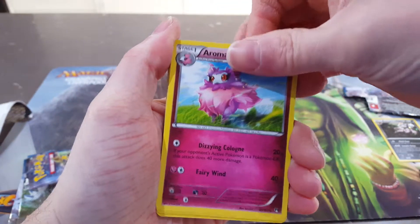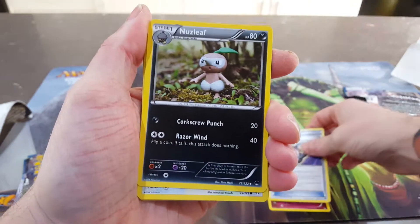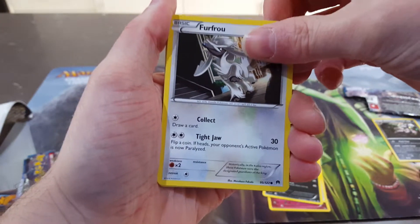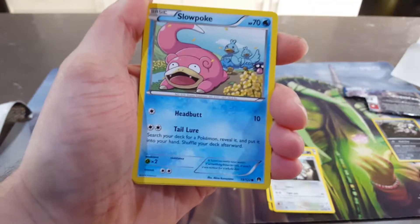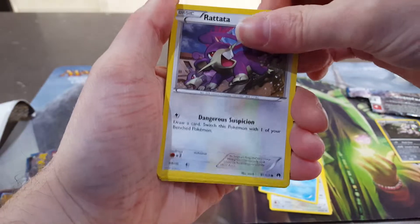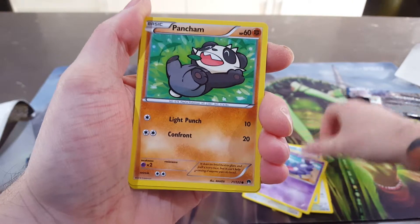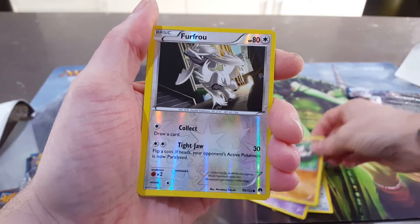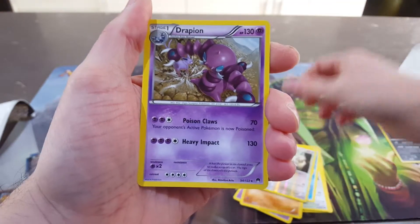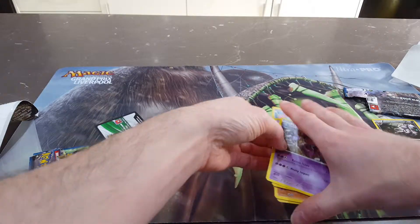We've got Aromatisse, Puzzle of Time, a Nuzleaf, a Furfrou, a Slowpoke, a Rattata, a Scraggy, a Pancham, a Reverse Holo Furfrou, and a Normal Drapion. Pretty reasonable pack.